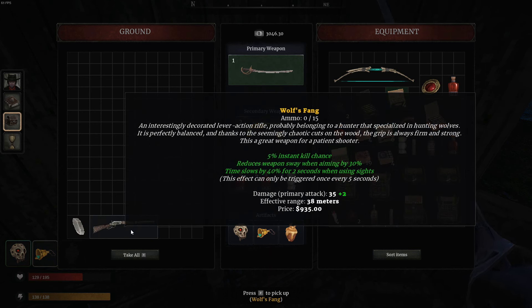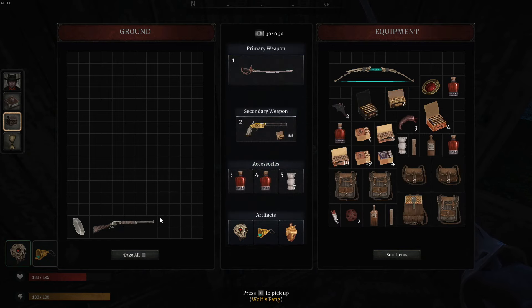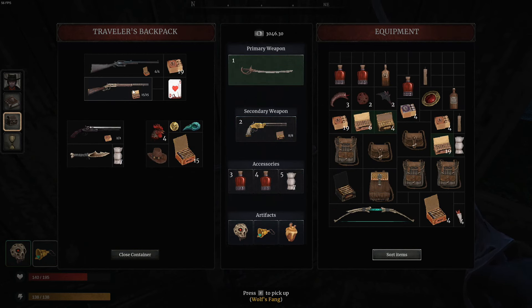Wolfsfang. Interestingly decorated lever action rifle, probably belonging to a hunter that specialized in hunting wolves. It is perfectly balanced, and thanks to the seemingly chaotic cuts in the wood, the grip is always firm and strong. This is a great weapon for a patient shooter. 5% instant kill chance, reduces weapon sway when aiming by 30%, time slows by 40% for 2 seconds when using sights. It does 35 damage with a 38-meter range. So that's more than likely a big upgrade for my other lever action, right?